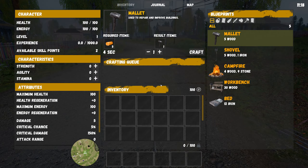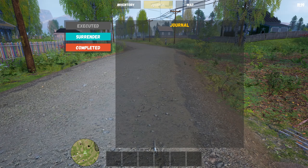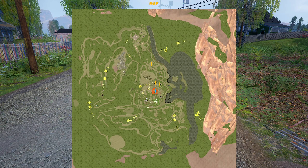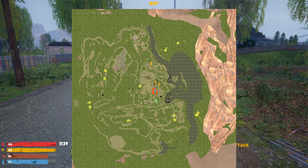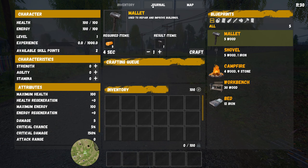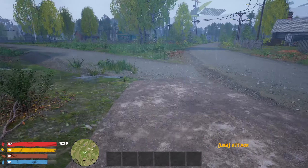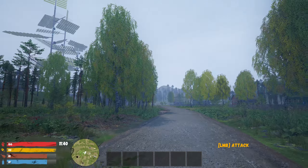Let me go through settings to see if I can turn that off. Unfortunately no, I can't do anything about it. So that's my inventory: a mallet, five wood, a journal. There are quest markers — Grandpa Maxim, farmer Vitali, Valeria, Svetlana Vasilieva.